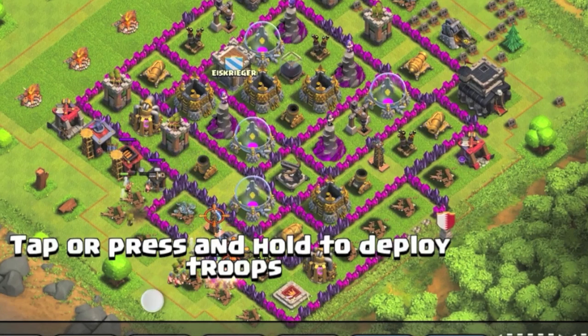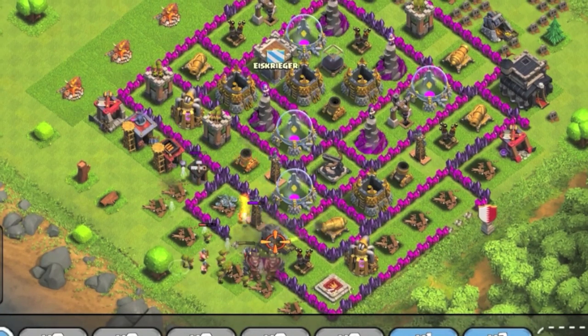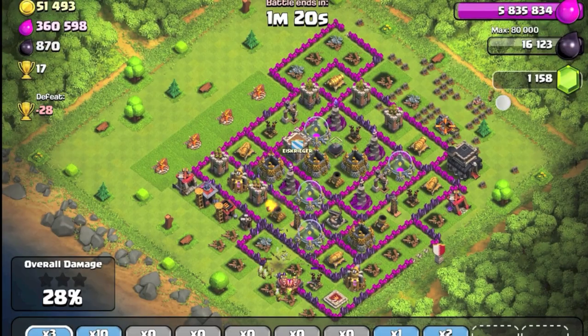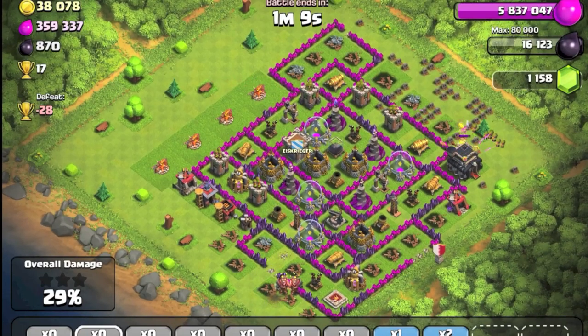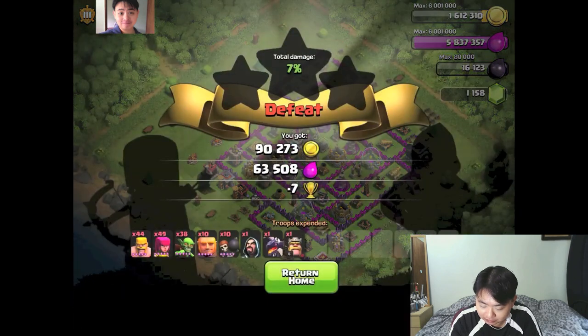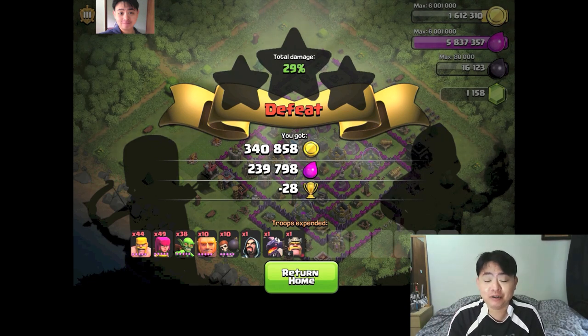Now a couple of barbarians and archers — no more goblins unfortunately. I need to get rid of the gold mine on the left side. Both Barbarian Kings are down. One gold mine left — I need to get rid of it to collect the remaining gold. No more troops. Unfortunately I couldn't get the town hall down, so I'll definitely lose this attack. But I got 340k gold and 249k elixir — very happy about the result even though I lost 28 trophies. This is the power of lazy farming!